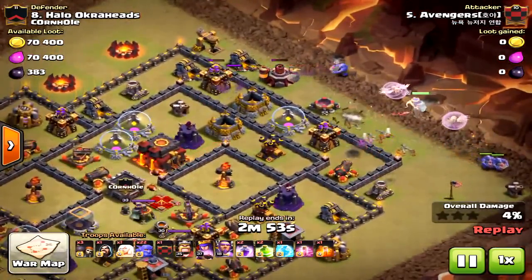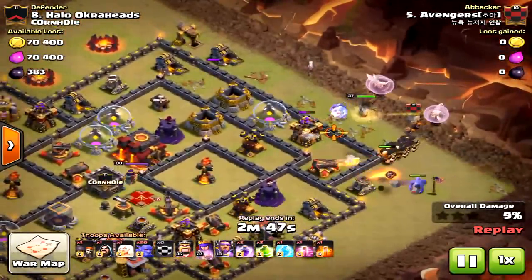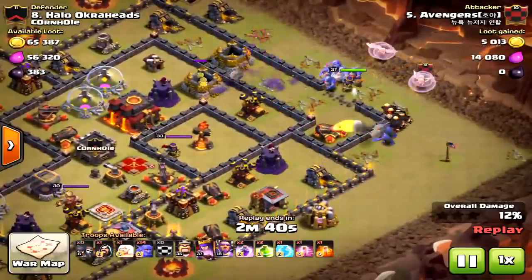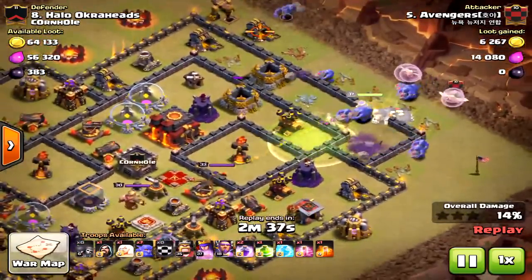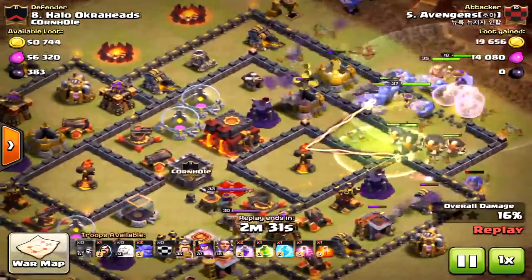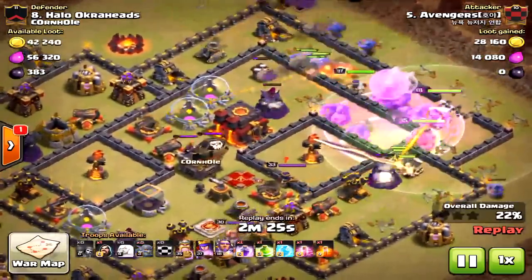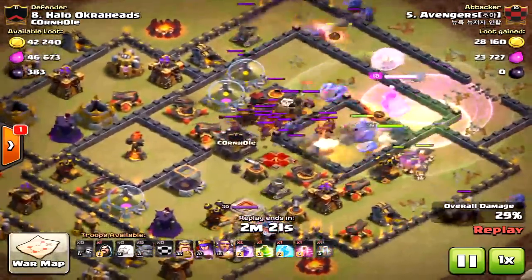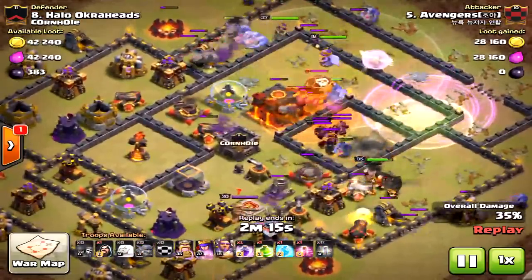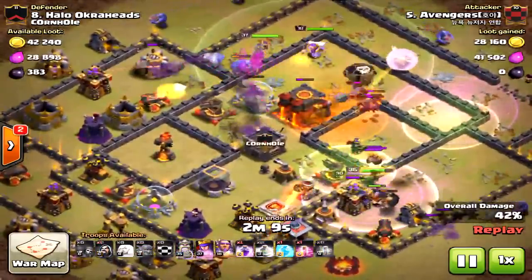This was a very solid clan and he is bringing in the bowler strategy with the queen — not the greatest start, but he still has a lot going for him, obviously max troops except for his hero levels. With that Grand Warden ability it's so powerful. The bowlers are kind of circling that area — most of them did not go down into the core. Once they get in the core you can tell there are some traps down by that dark elixir storage — that's where I have some double giant bombs.